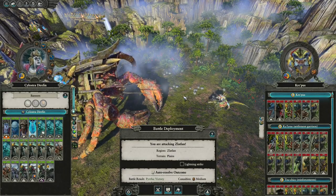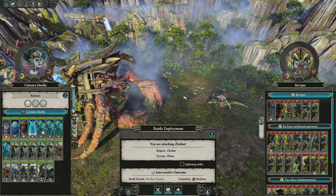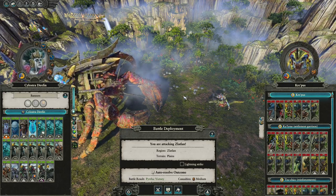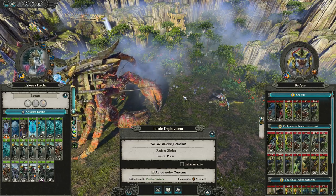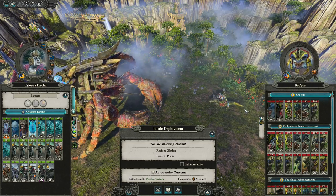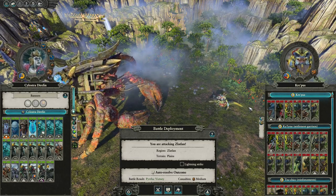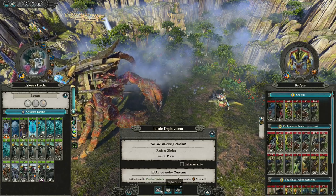Hello everyone and welcome back for some more Siloestra Dyerfin in Grimhammer. Last episode we finished the Necrofex Colossus building, so we're definitely getting some of those. We're just looking for some place to sit for three turns and just recruit. These guys had a lovely place, so I'm gonna take their home. That seems fair, so let's just hop into the fight.